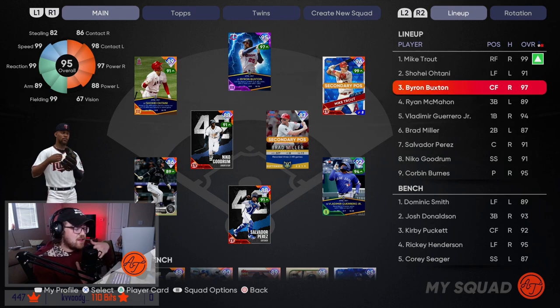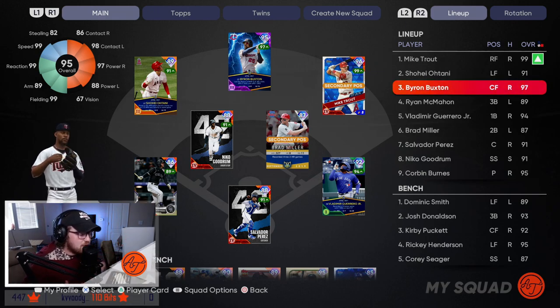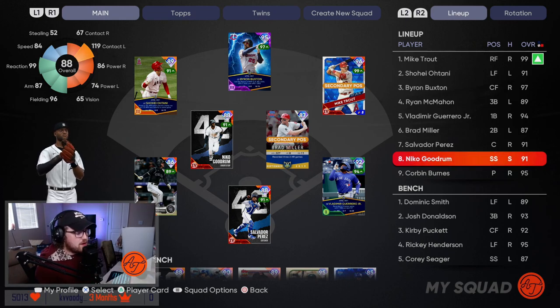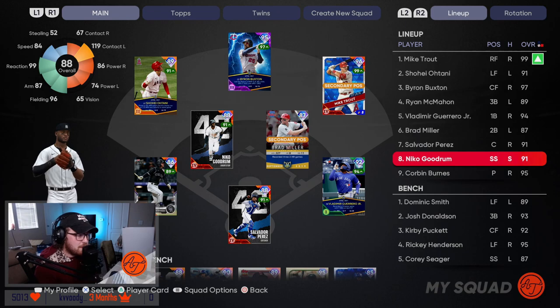Obviously I want Trout to have as many at-bats as possible because he's the best bat in my order. So if you don't have Trout, I would put Buxton first. Put your best speed-power hitting guy in your number one spot. I like having really good guys I feel comfortable with in the eight hole. Another philosophy is batting the pitcher eighth — I don't really find a benefit to it this year, so I stick with the pitcher in the nine spot.